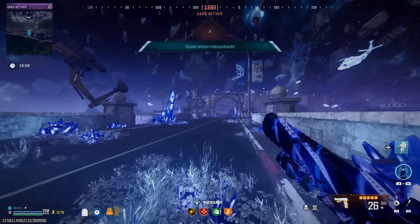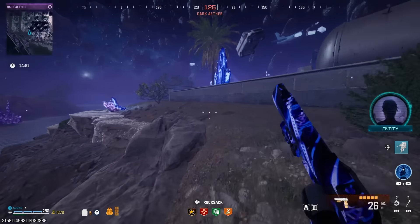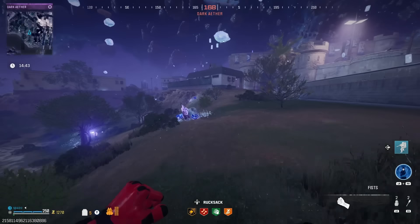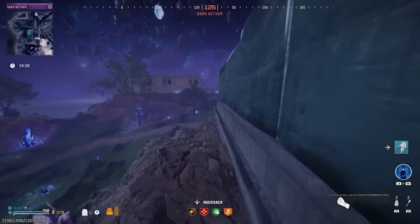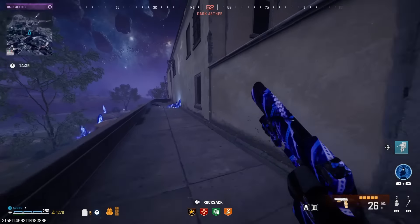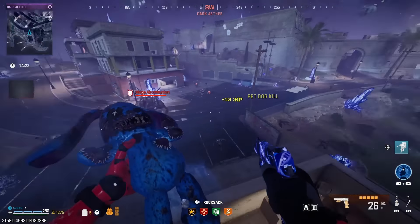All right, we just spawned in. We don't even have enough to buy death perception — okay, whatever, not a big deal, we can always come back and buy it. Let's call in our dog bone. We have our two casimirs. I'm gonna equip our decoys because we're gonna use our ether shroud and a decoy for the first extractor. If you're fully plated and just throw a decoy or ether shroud, you should have enough time to do it without dying.